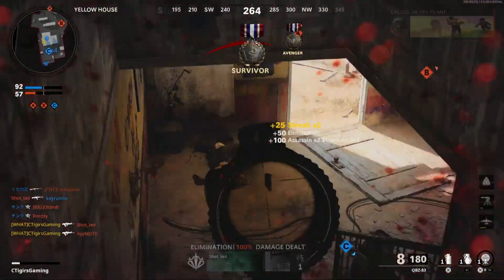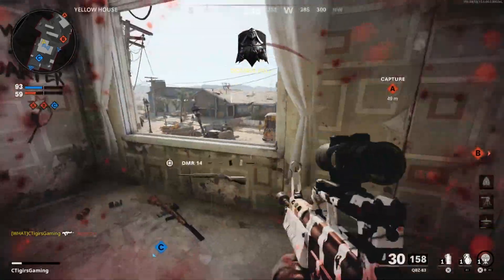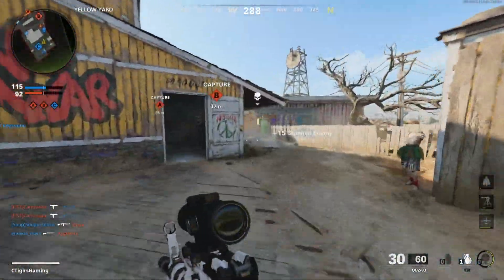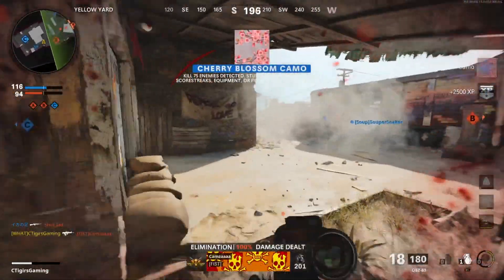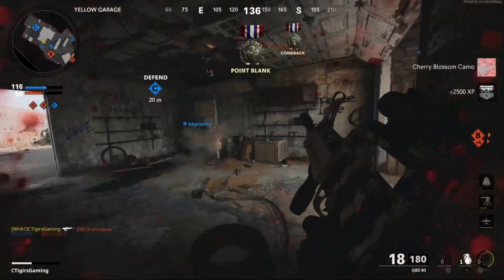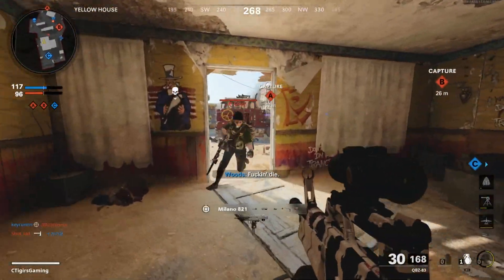We get a kill right there and that's a double kill, beautiful! Just two more to go. Let me throw a stun grenade right there - maybe get somebody. There it goes, beautiful! Now we just need two more double kills and we will have this weapon finally gold.